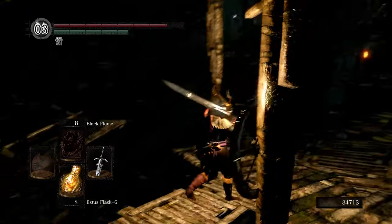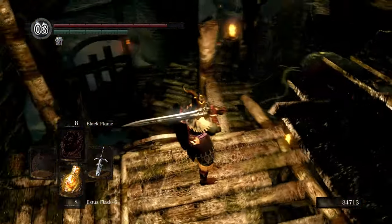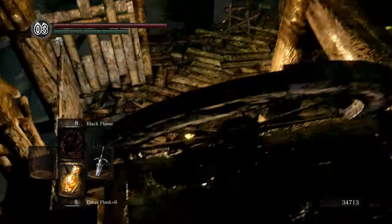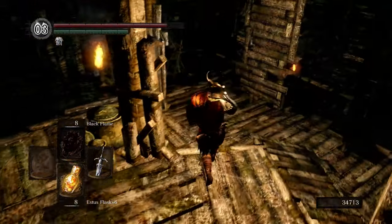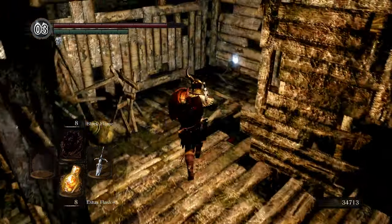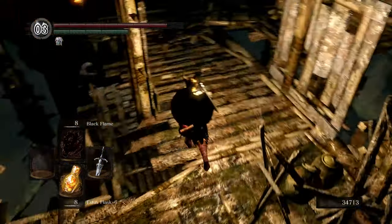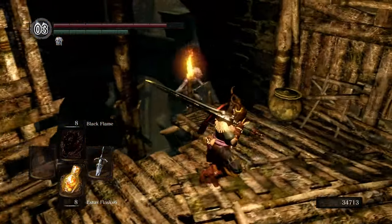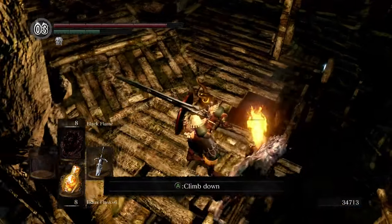Just gotta go down, which is pretty easy. I have an idea — if you remember when we were last here, when we killed that squid thing and I got the whip, I mentioned how you can drop down and basically take a shortcut. Let's actually take it this time. Because last time I wanted to show the proper way, you know.